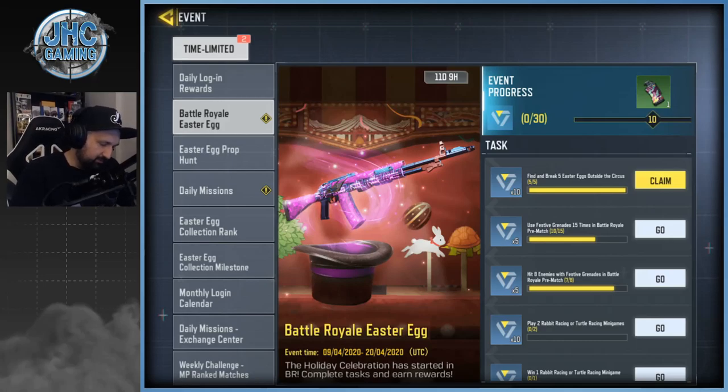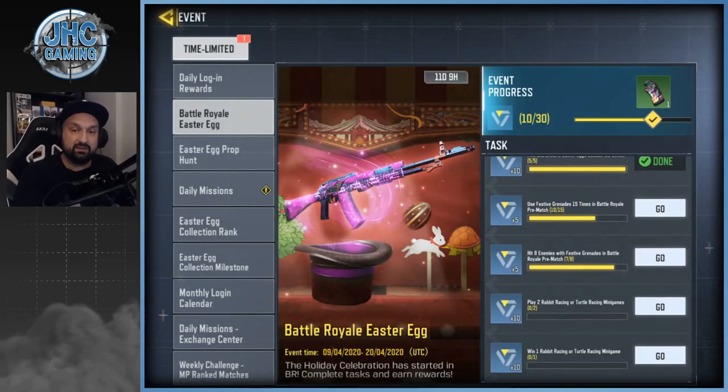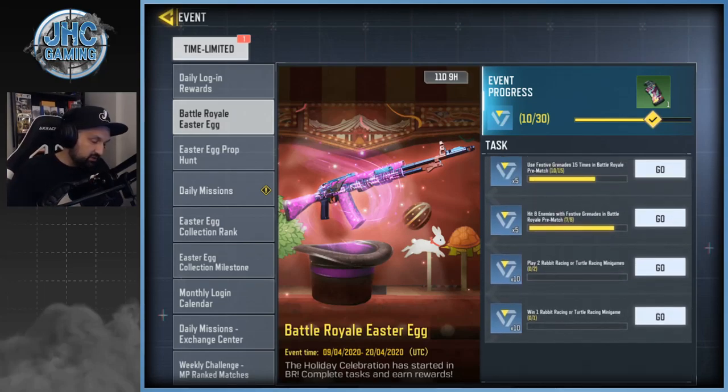Back in the lobby — finding and breaking five Easter eggs outside the circus was pretty easy. I got five without really looking, so if you go straight to the circus at the start you should finish in one game. For festive grenades, I threw ten and hit seven enemies — that shouldn't take too many games. The rabbit/turtle racing mini-game didn't count for me because I was alone — I think you need to play with someone.